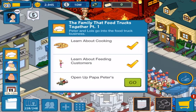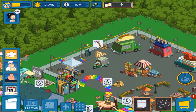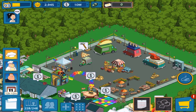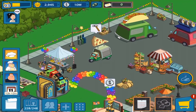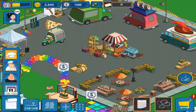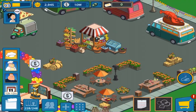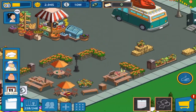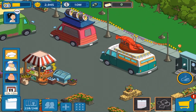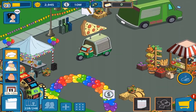Finally, we have to open up Papa Peter's. How much is it going to cost in coins? Nothing — apparently it costs zero, which is quite interesting. There is the Papa Peter's food truck. There's a fresh farmer's market, a picnic area where you can eat the food, a lobster truck, a sushi truck, a taco truck, and then of course there's Peter's.